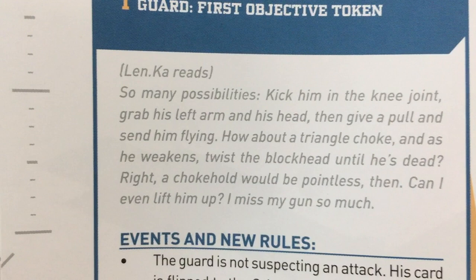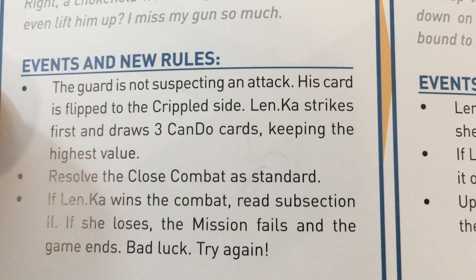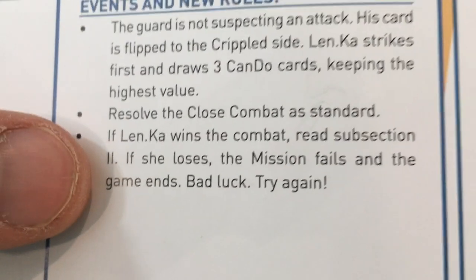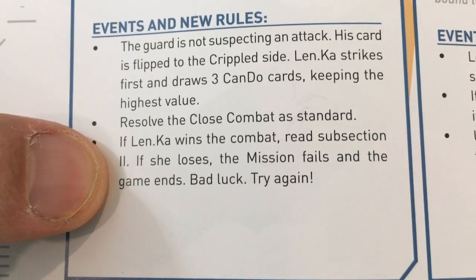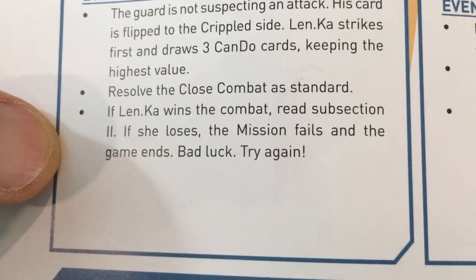What the mission wants me to do is interact with this guard and read the special objective text. So many possibilities — kick him in the knee joint, grab his left arm and head, then give a pull and send him flying. The guard is not suspecting an attack; his card is flipped to its crippled side. Len.ka strikes first and draws three can-do cards, keeping the highest value. Resolve the close combat as standard. If Len.ka wins the combat, read subsection 2. If she loses, the mission fails and the game ends — bad luck, try again. So if I fail this first test, I can start the game again and take this first test again.